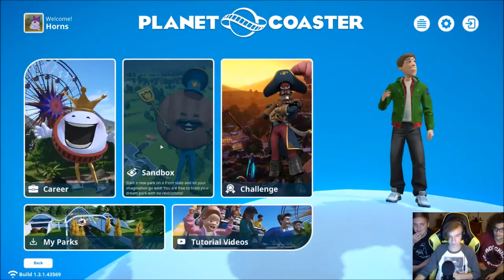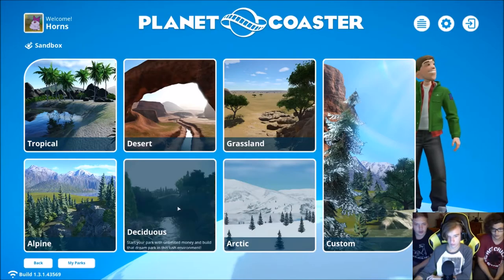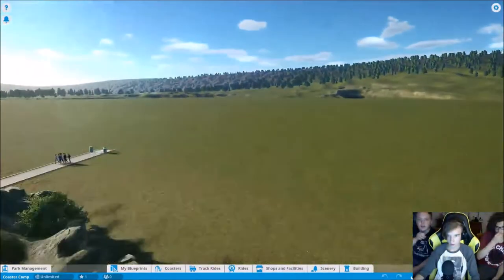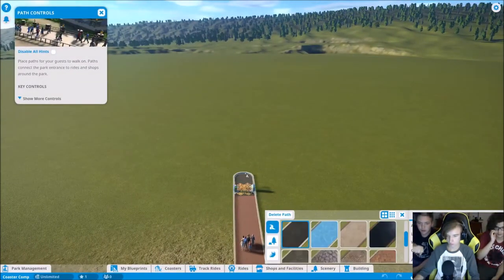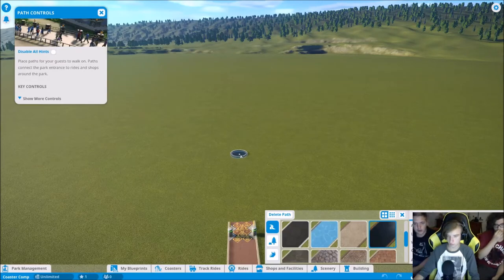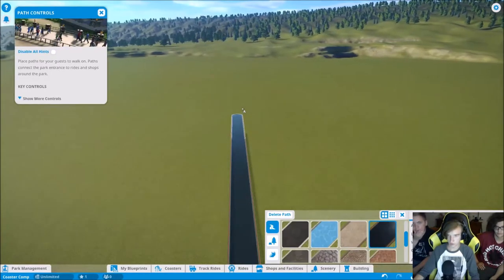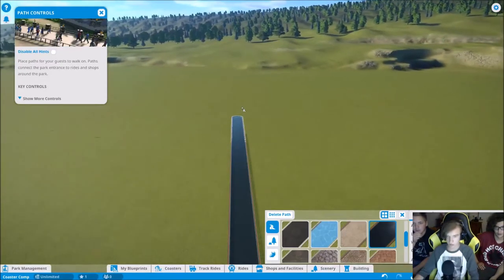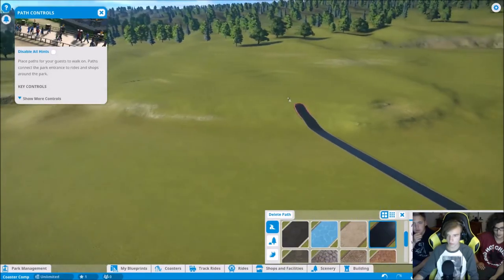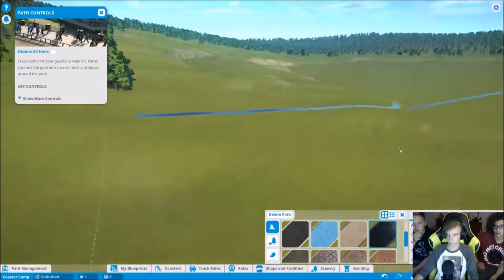We're going into sandbox and picking the alpine grass map. We need to section off pieces of the park, so we go directly down the middle with a path. There's a bit of a curve because the path couldn't go on that terrain near the edge of the map, but it's a split right down the middle.